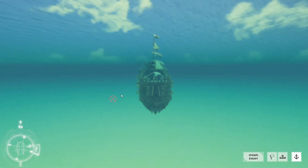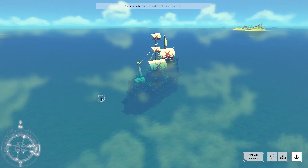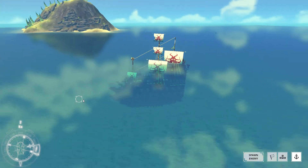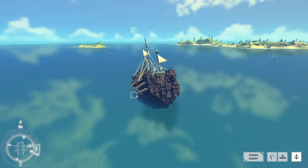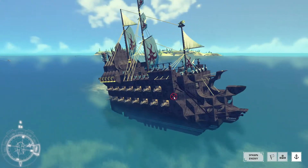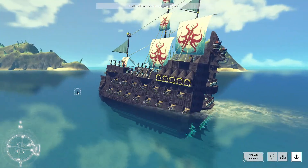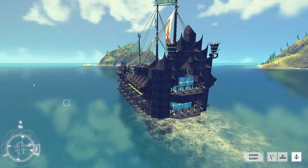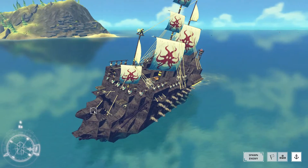Anyway, getting on to the firepower of the Flying Dutchman — the Flying Dutchman has numerous cannons. It is triple-keeled, by the way, so it does not tip over.